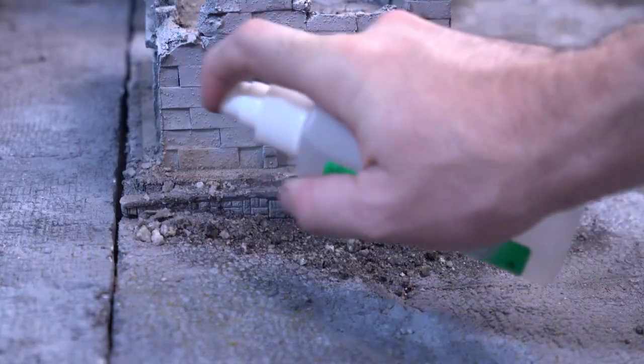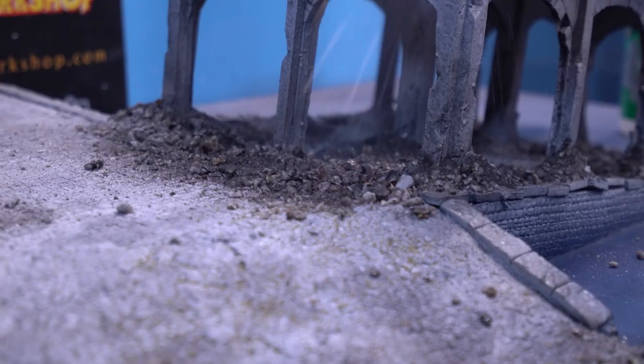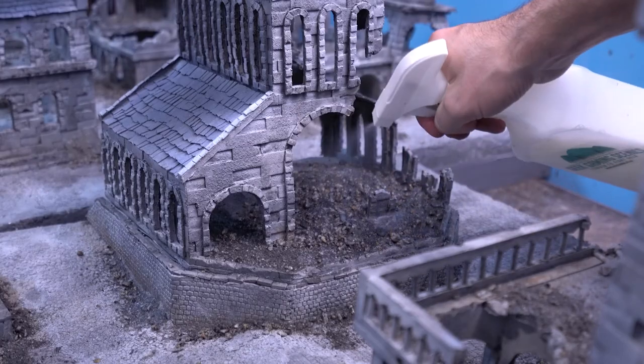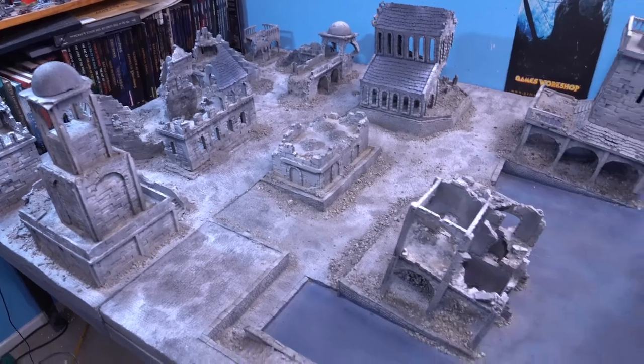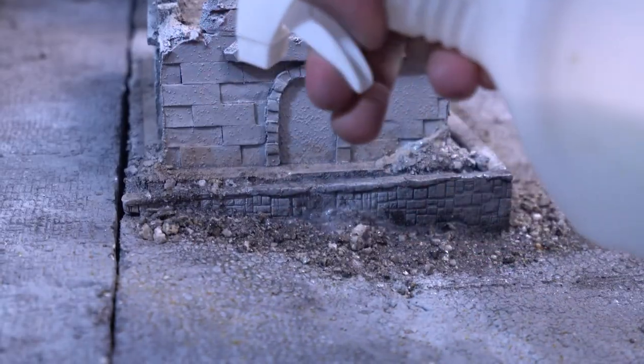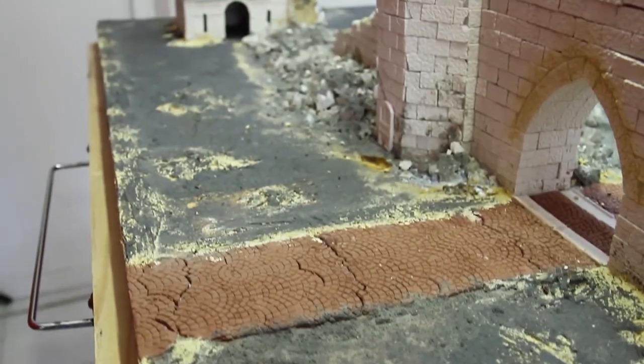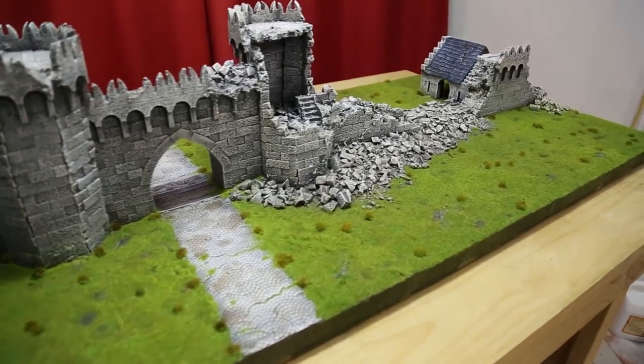Spray that down, and then before it evaporates, do a pass of the sealant. Alternate these two passes, working on small to mid-sized sections of the board at a time. Absolutely soak that section with sealant, then let it fully dry for about 12 hours and repeat again and again. A few passes for grassy, lightweight surfaces and at least five or six solid passes for really heavy, rocky rubble blends.